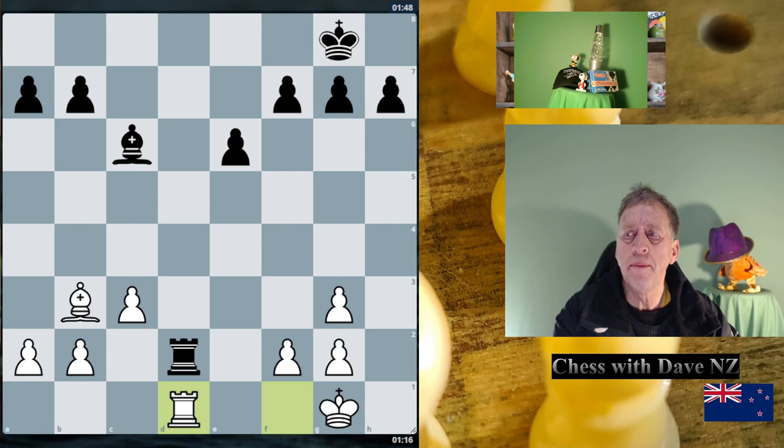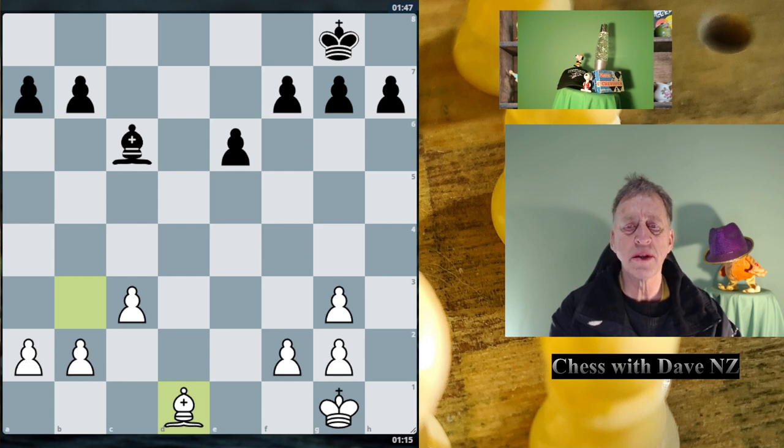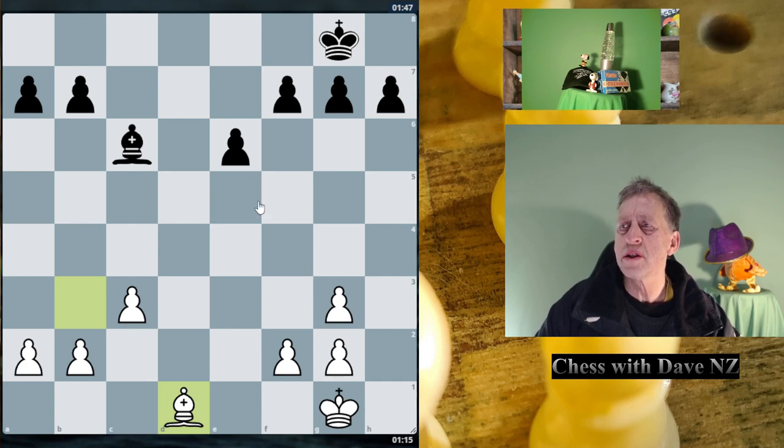Black cannot capture the B-pawn on B2, as Rook D8 check will result in checkmate the next move. So here's Rook D1, Bishop D1 — as promised, we enter into a Bishop and Pawn endgame. Now there's no real advantage. In fact, if there's an advantage for anyone, it will be for black, because black has their pawns on good squares compared to my pawns, which are on G3 and G2 as well. We've both got these pawn islands.